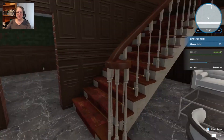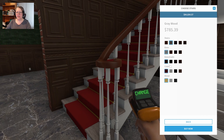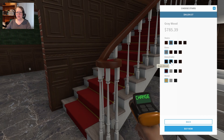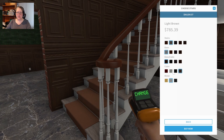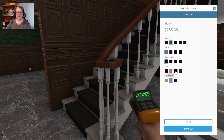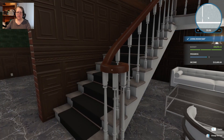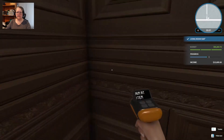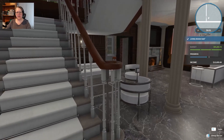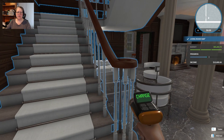Let's do the stairs now. I'm going to go with the gray wood. I might keep that — let me just have a look at the carpet. White and the metal — no. Actually, I think we're better off with the white. Right, that'll do.